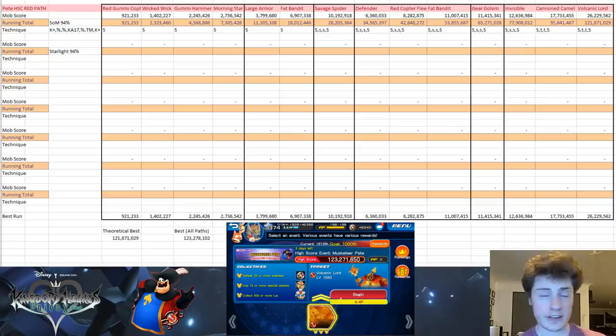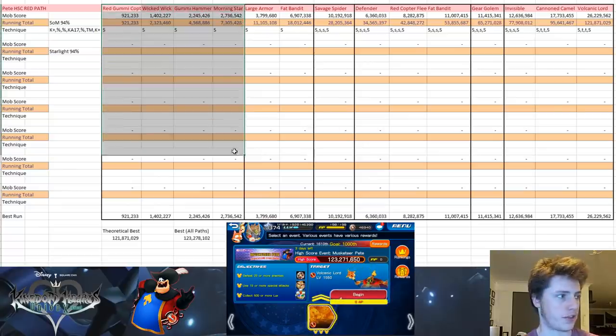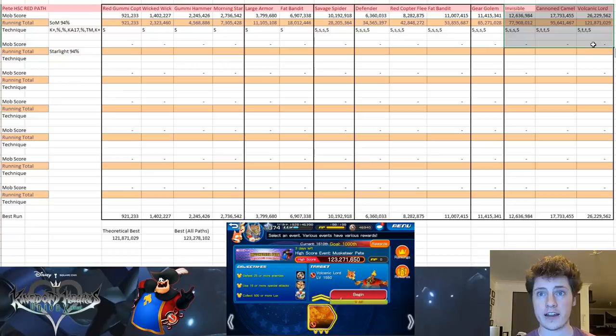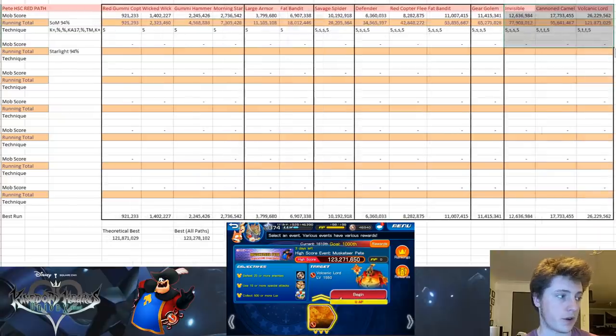Let's go through what it actually is. Nothing too special — essentially right here I've gone ahead and routed out the path. There are three paths in this high score challenge, so we've done the red path with a red gummy copter first. There are four enemies in the first room, two enemies in the second room, one boss-type enemy in the third room, three in the next, then one, and then the final room which is the same for all three paths.